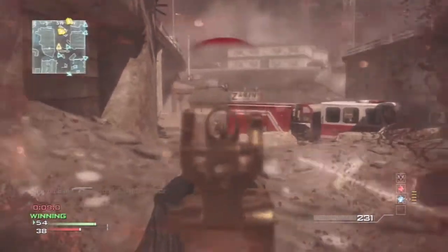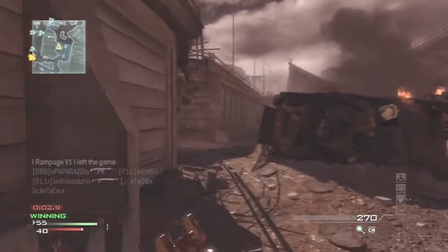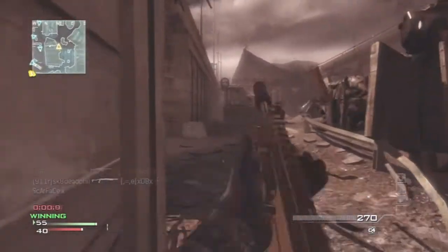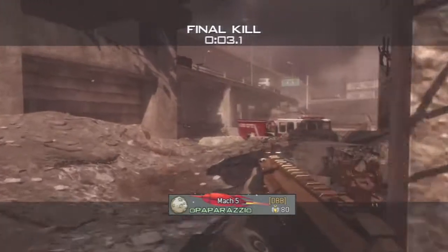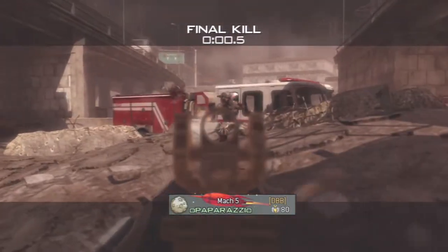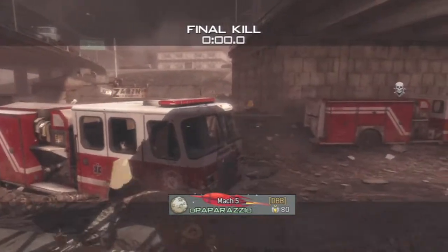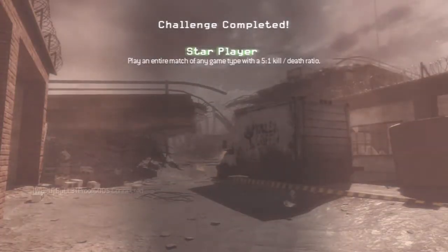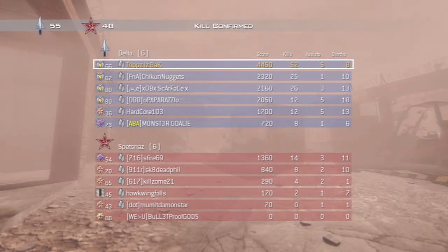One more right there. Ball game ladies and gentlemen — final score 55 to 40. Just another day, good job. Tried to get him with the throwing knife, finished him off with his gun. Trips his back, star player — 5 KD in the game. Final score 52 and 8, with another one-handed MOAB. Click the like button — like it!